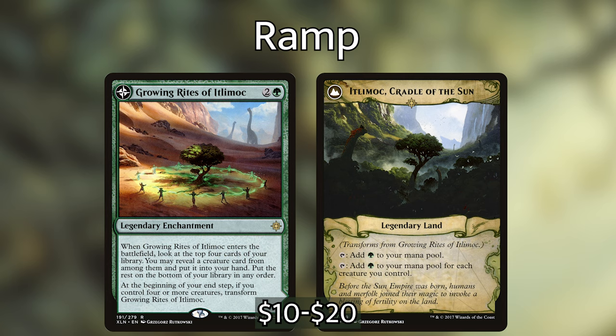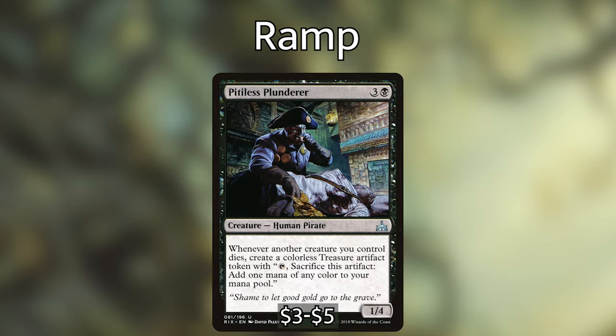We're playing Growing Rites of Itlimoc — an enchantment that lets you look at the top 4 cards, reveal a creature, put it into hand, and transform at end step if you control 4 or more creatures into Itlimoc, Cradle of the Sun, which is basically a pseudo-Gaea's Cradle tapping for green for each creature you control. Late game when we need to activate Tyum a bunch of times, that's huge. We're also playing Pitiless Plunderer — the only permanent over 3 mana in the deck — which creates a colorless treasure token whenever another creature you control dies, letting us use those treasures to activate Tyum repeatedly.